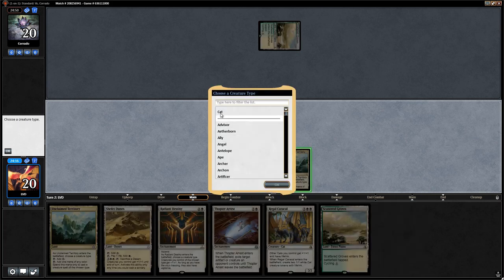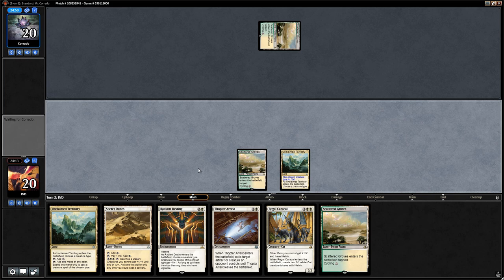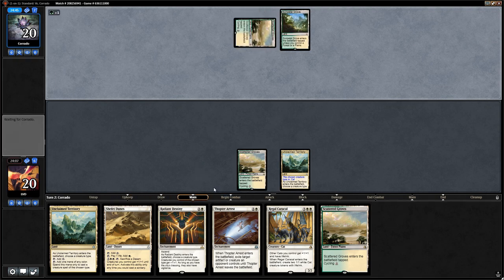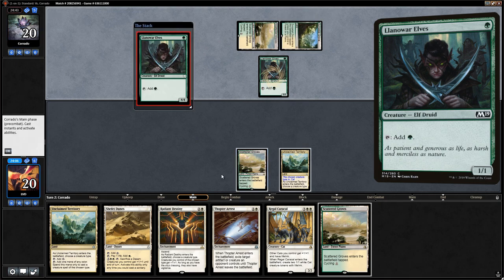We play Unclaimed Territory naming cat, then cycle Scattered Groves end of turn to make sure we don't flood out. Opponent plays Sunpetal Grove into Llanowar Elves — it's a creature deck. Double Llanowar Elves — that's scary.